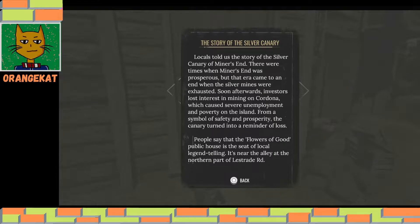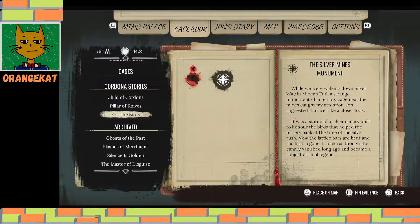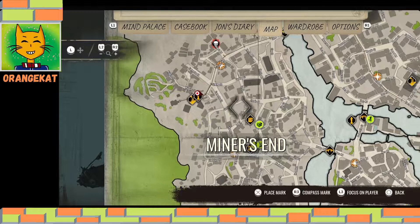You have to change the clothing to the vacant walls workers' clothing, because the people you're talking to are unfortunately very, very poor because of the mines. The story of the silver canary: Locos told us the story of the silver canary of Miner's End. There were times when Miner's End was prosperous, but the era came to an end when the silver mines were exhausted. Investors lost interest in mining, which caused severe unemployment and poverty on the island. People say that the Flowers Public House is the seat of local legend telling — it is near the alley at the northern part of Lestrade Road. We have the next clue. So the Flowers of Good, which we already passed by, is here, near Miner's Market, a side road near Eel Street on the right side of the map.